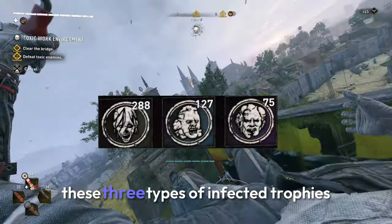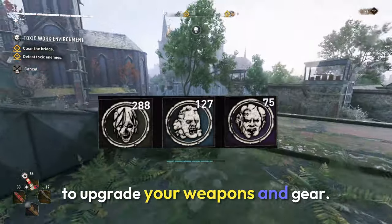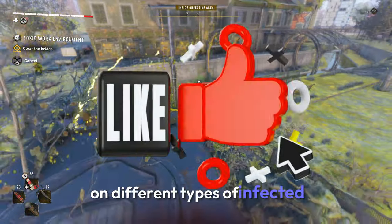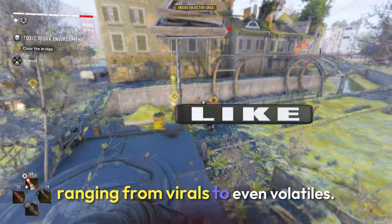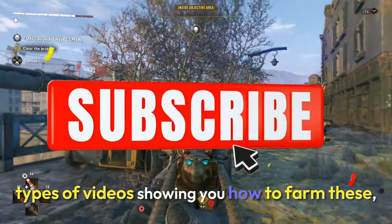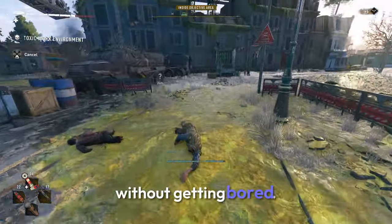In Dying Light 2, there are three types of infected trophies that you will use to upgrade your weapons and gear. These infected trophies can be found on different types of infected, ranging from virals to even volatiles. There are multiple types of videos showing you how to farm these, but I'm going to show you the fastest way you can get them without getting bored.